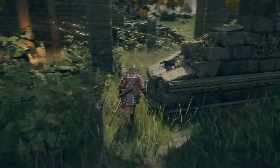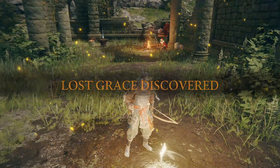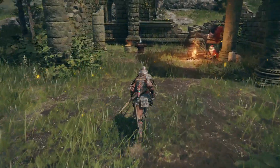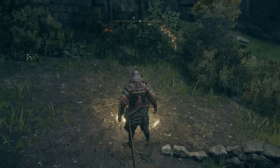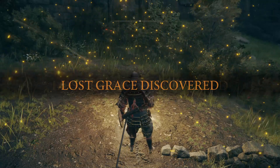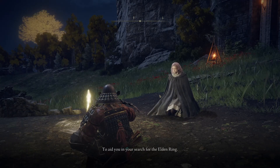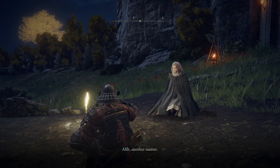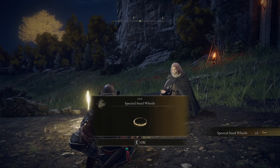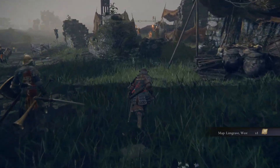Then I headed to the Church of Vela to get the site of grace. After that I went to the Gatefront site of grace, where I rested to get my ability to summon my mount. While here I also grabbed the map fragment and then went down into this little tunnel and grabbed the whetstone so I can use my affinities.